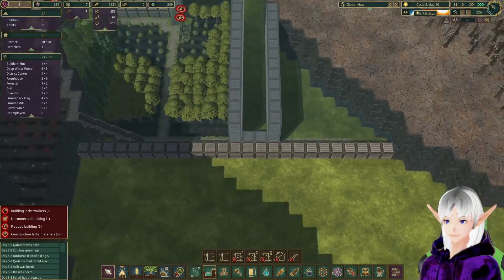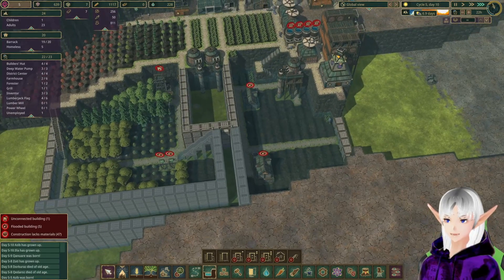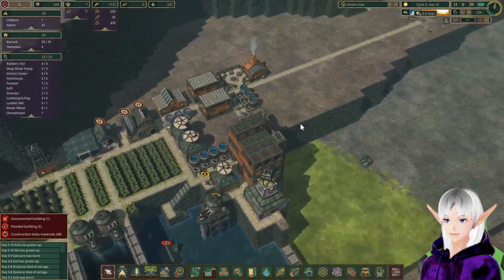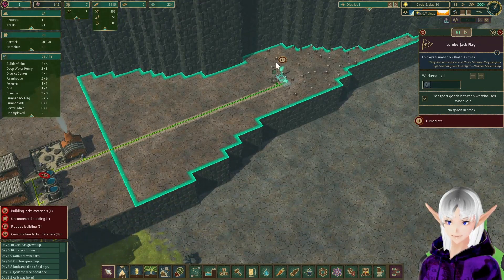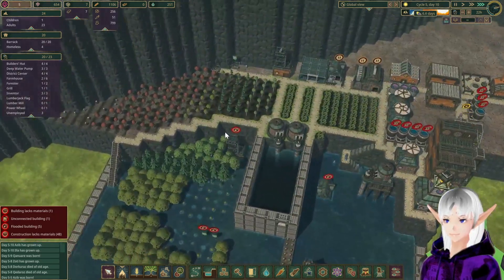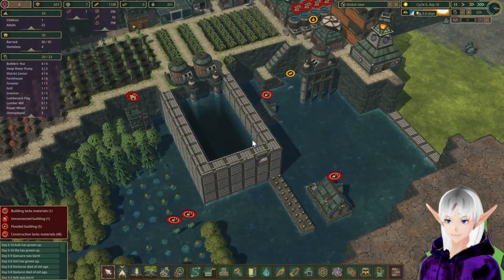We'll put gates at the end there at some point to hold in even more water. You guys are completely underwater, out of logs. Are you guys out of logs? Okay, well, go find something else to do guys. I'm going to delete these. That's not so bad — we have seven days of drought.